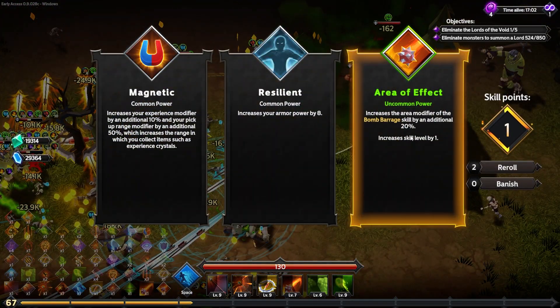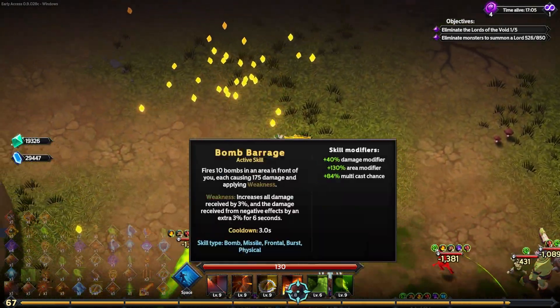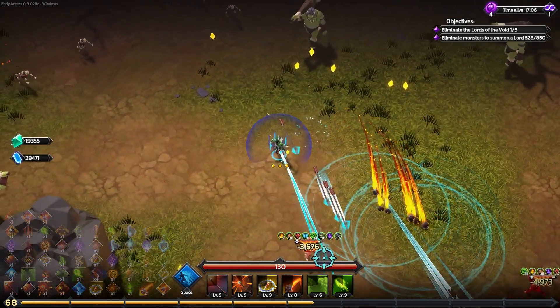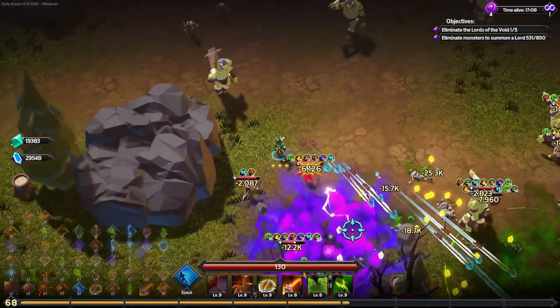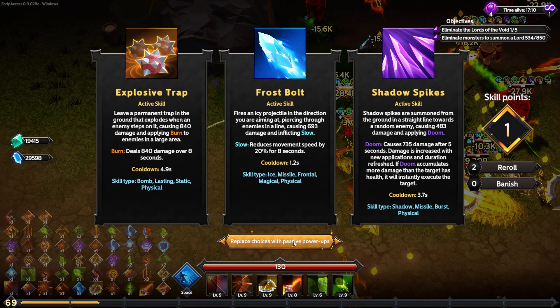Area modifier of the bomb barrage by an extra 20% — 130% area modifier now, that seems fine. More frailty — I think frailty might be part of the backbone of why this build is doing so well, because the more we hit them, the more damage they take. We are leveling up so much — I'm level 69 already.